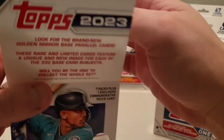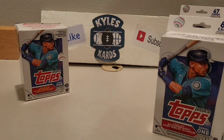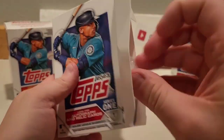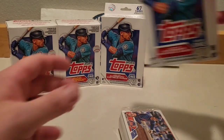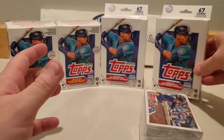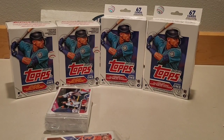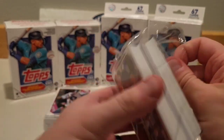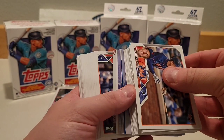Here we go with our two hangers — let's get the blasters out of the way, off to the side. So we pulled the parallels: pulled the gold, pulled the rainbow foil, and two blues out of two blasters — pretty rough. Hangers have always been bangers in the past — see how it goes here.